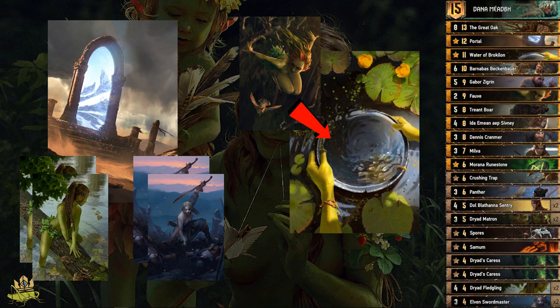Typically we want to get Elven Swordmasters in hand so we can play Portal and then get the Fletchlings on the board. Since we have so many different squad-type tags in the deck, Harmony is where we get the most value. Also, Portal has the additional benefit of thinning the deck. If you play Portal in round 1 and get two extra cards out of the deck, it means in round 3 we more easily reach our good cards like Grid Orcs or Barnabas.